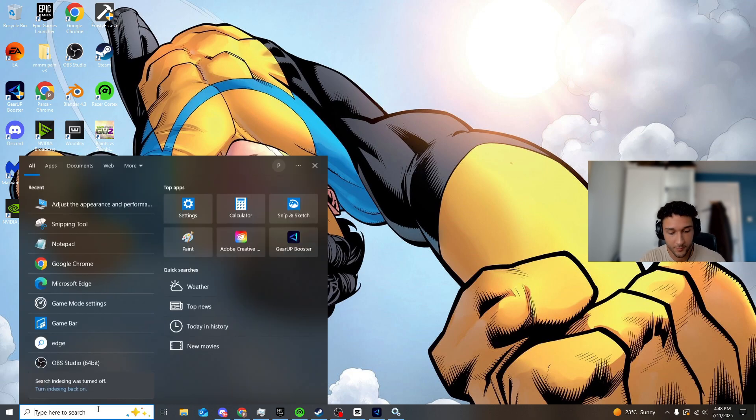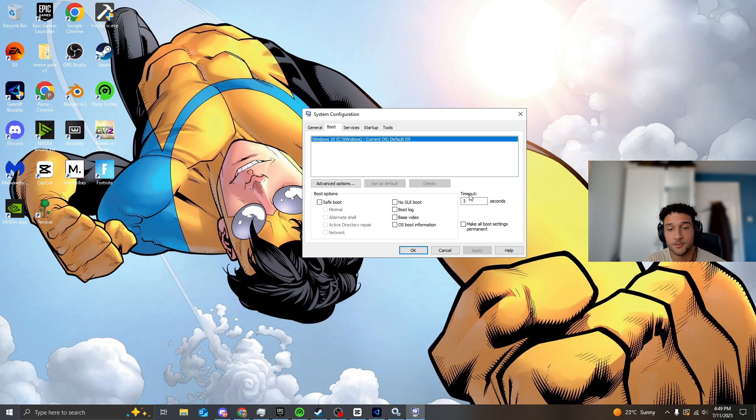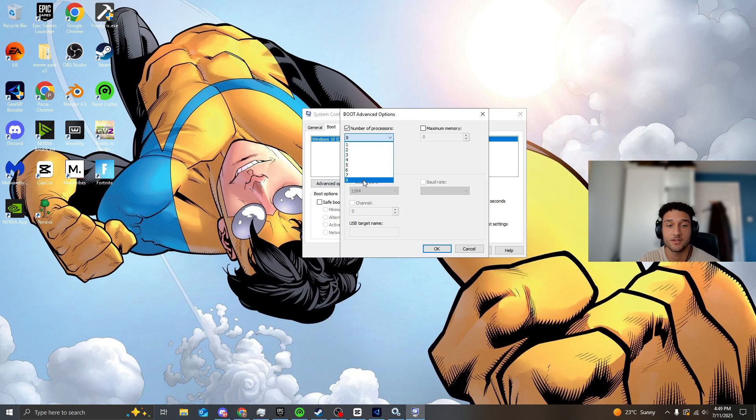Moving on to System Configuration: under General, select Selective Startup with the first two options checked. Go to Boot, and set your timeout between 0 and 5 seconds — 0 for the best PC, 5 for a slower one. I have an average PC so I use 3 seconds. Then go to Advanced Options and set the number of processors to the maximum amount. You want every single CPU core working, not just one or two. Press Apply and OK.